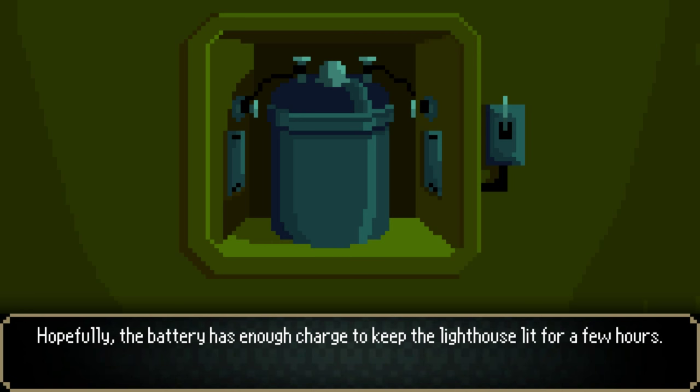'Hopefully the battery has enough charge to keep the lighthouse lit for a few hours.' Even if this were the most modern lighthouse with full LED, super-efficient lights, there's no way a battery charged by spinning a bicycle for five seconds would power it for a few hours. There's no way — that's not even in the realm of reasonable.